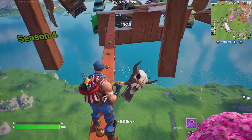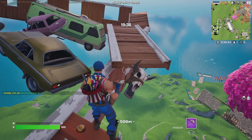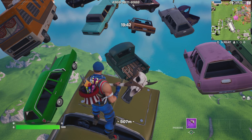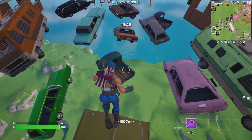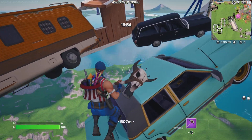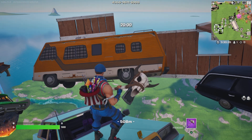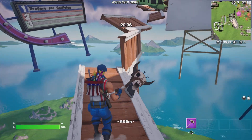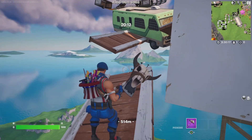Alright, here we go - Season 4. You're just gonna make your way across here. Jump up here and then to this car - this is the way I do it, there's obviously different ways. I jump to this car, sprint jump to the truck just to make sure I make it, then jump to this blue car. Once you're here you can just regular jump to the Winnebago and mantle it. Mantle, and then it's just a straight jump.